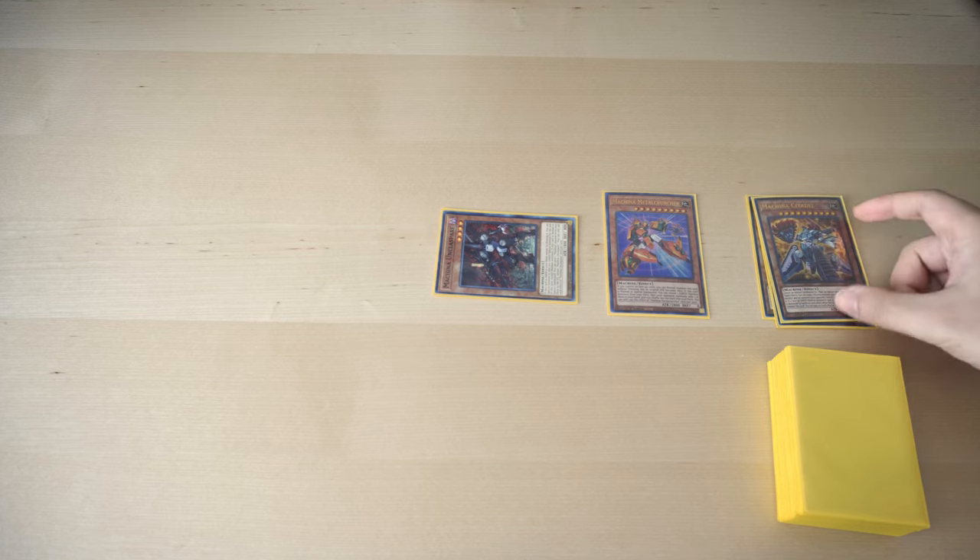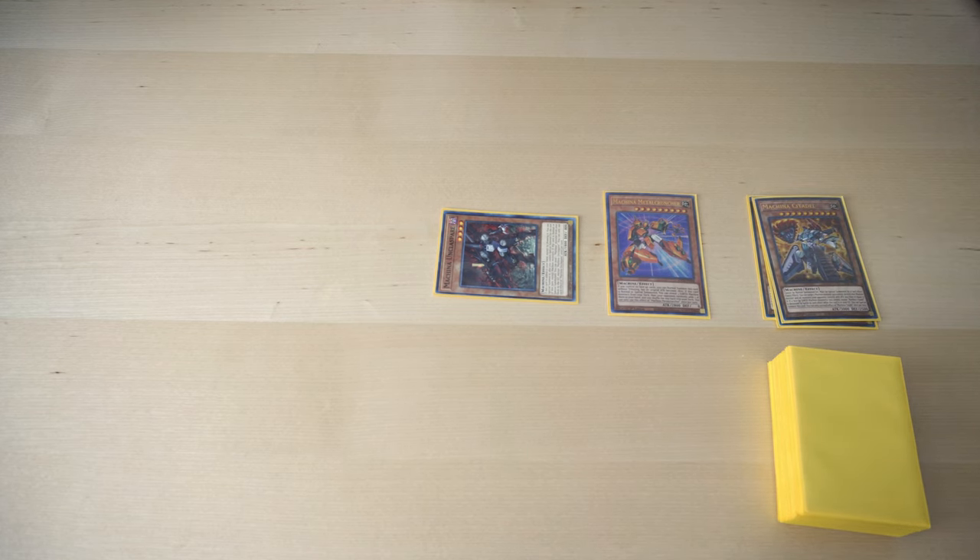Using Unclaps, when Special Summoned, we can dump the Citadel. So again, there's another way for us to have Citadel access on our opponent's turn, and if they destroy our monsters by battle or card effect, we can use Citadel.